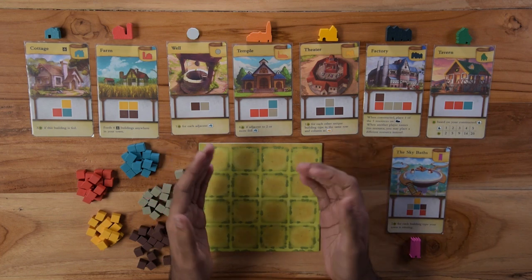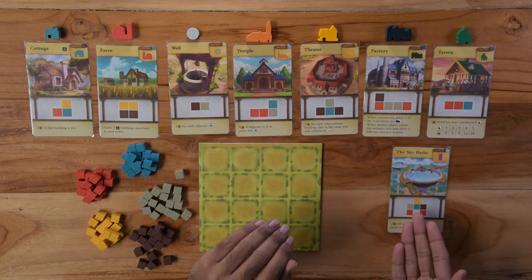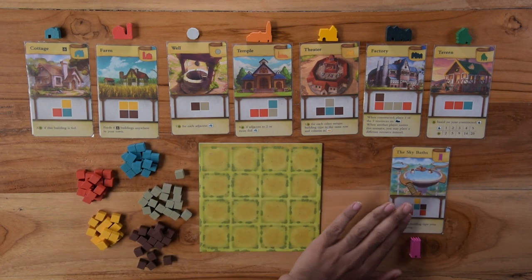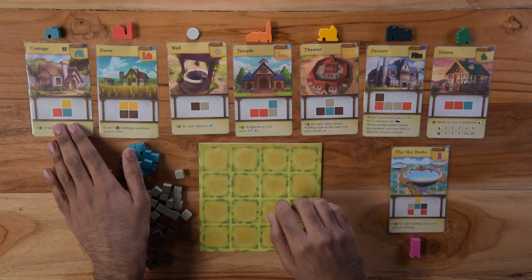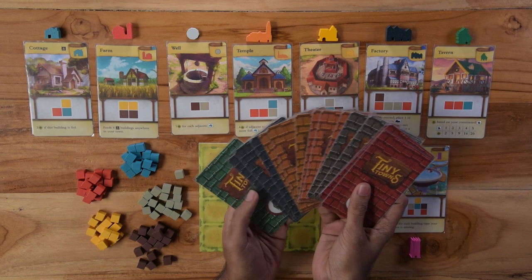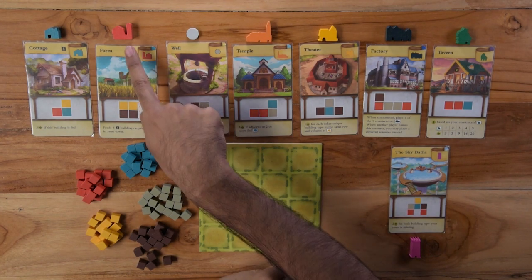Now let's look at the setup. There are eight types of structures: seven common structures and one unique monument. Apart from the cottage, each category has four different variations of buildings. You can draft different types of buildings, but only one from each category is selected. Each structure has their own piece corresponding to their category, as you can see here.